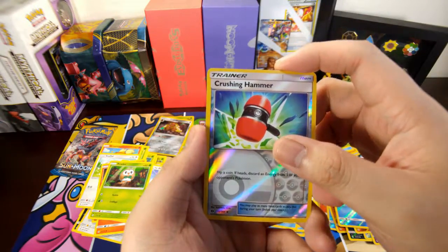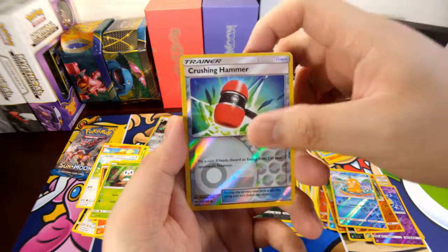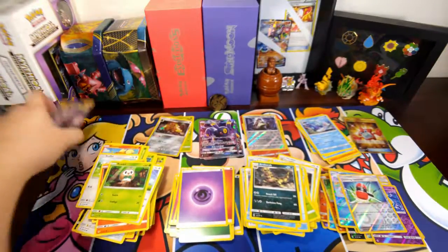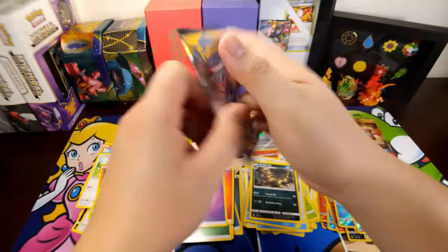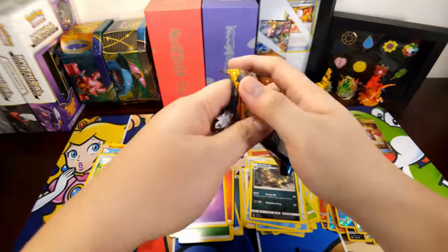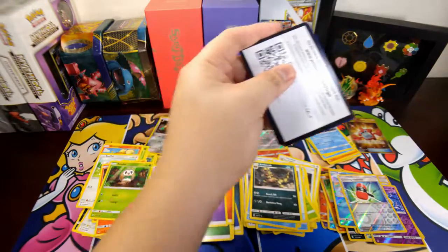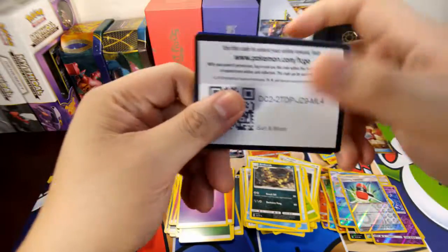Reverse hollow of a Crushing Hammer, and the rare is a Primarina — and that is my first Primarina! Last pack — Incineroar! I hope you get something good from here, and you guys can have the code card.